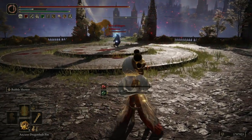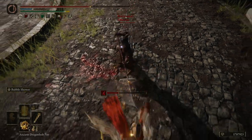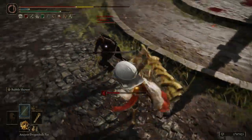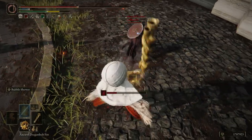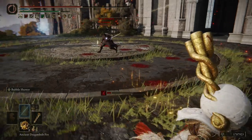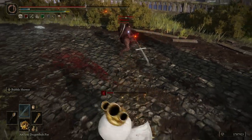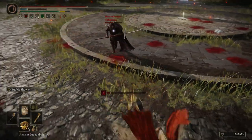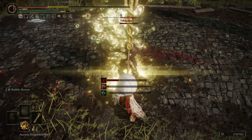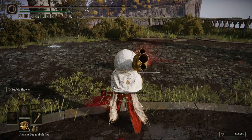Looks like our opponent has the Naginata — that is a weapon, for sure. Bubble! No damage at all from the Bubble. Disappointment. There we go! The Bubble brings the pain.